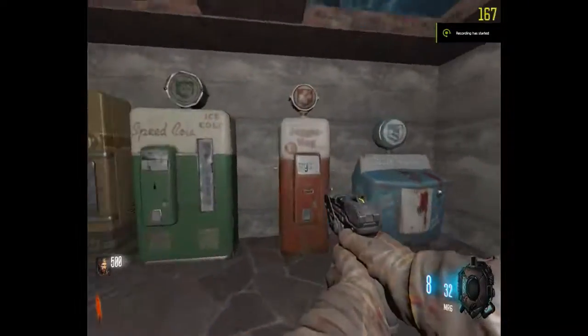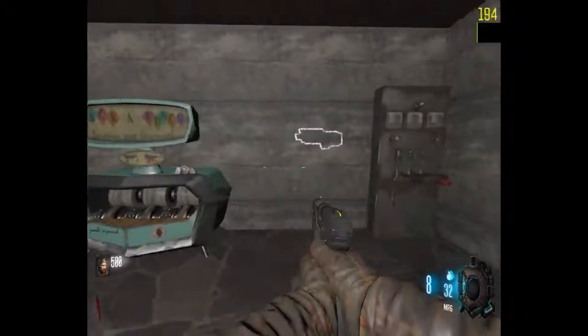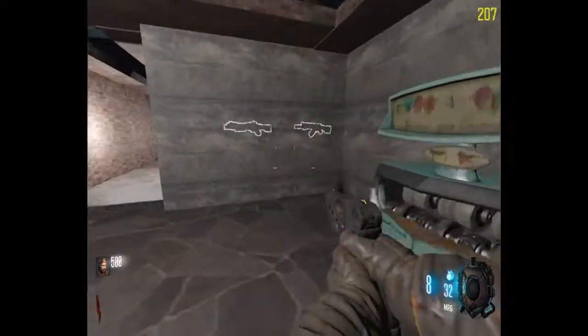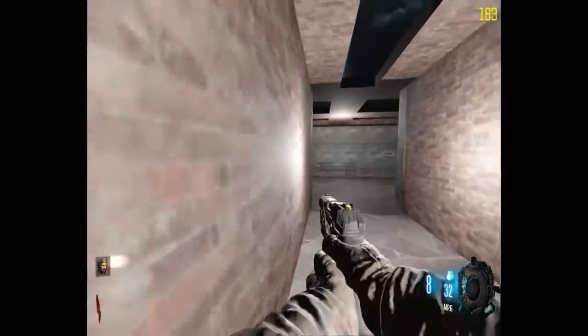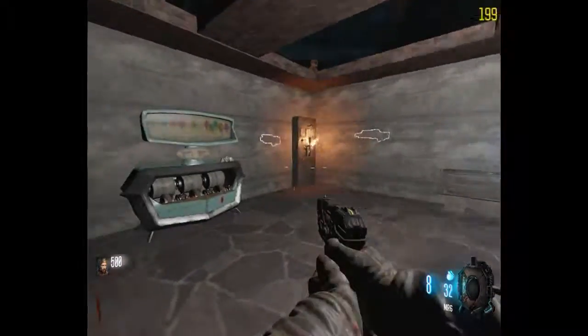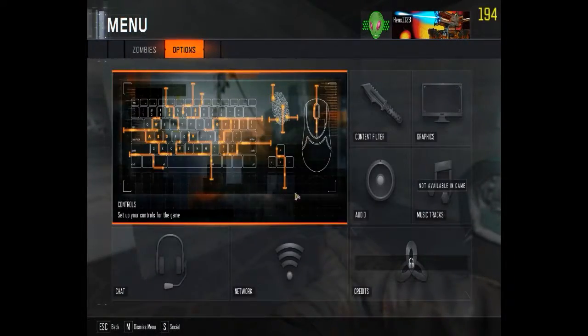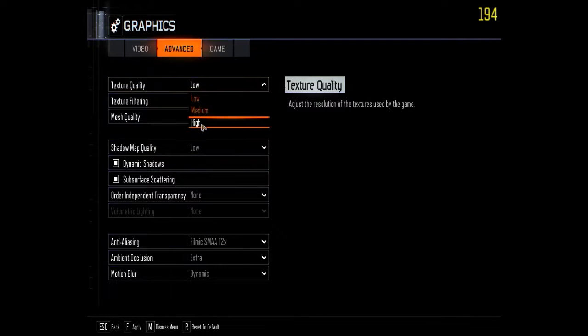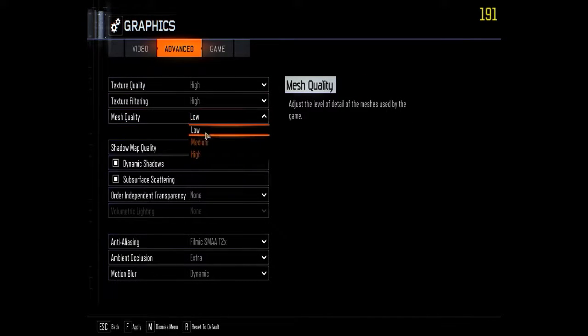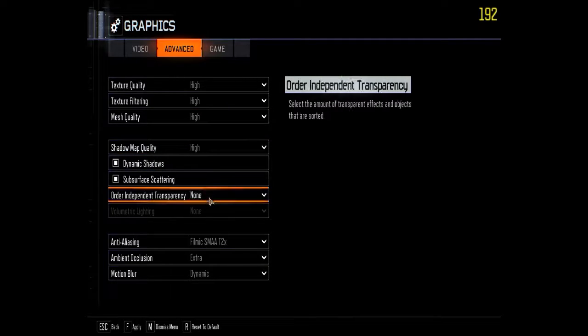This is test two for the GTX 1050 Ti, same map and everything. I'm actually getting 200 FPS because all the settings are the same as before on low. Let's turn those up to the absolute max just to have fun.